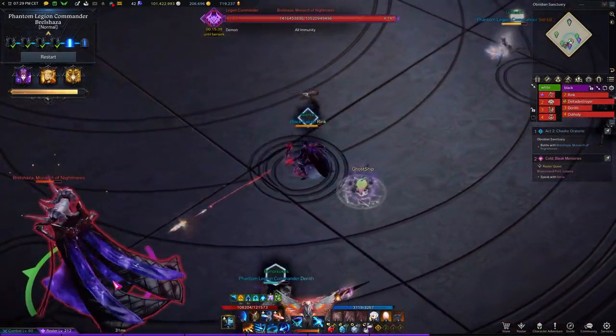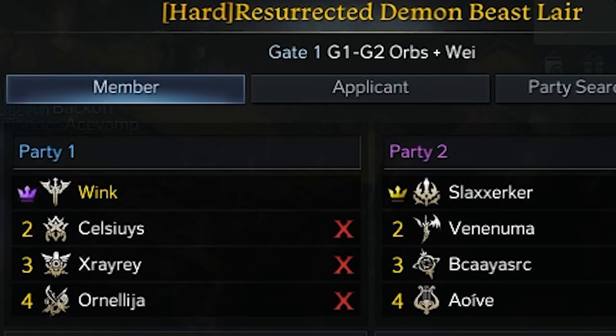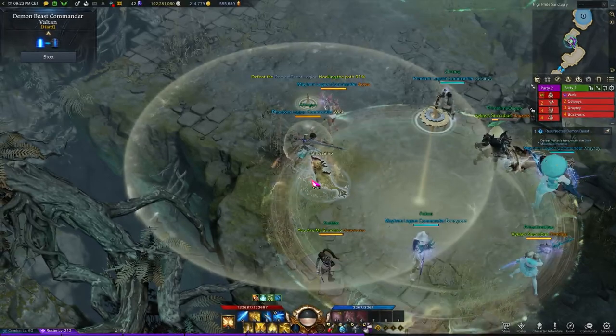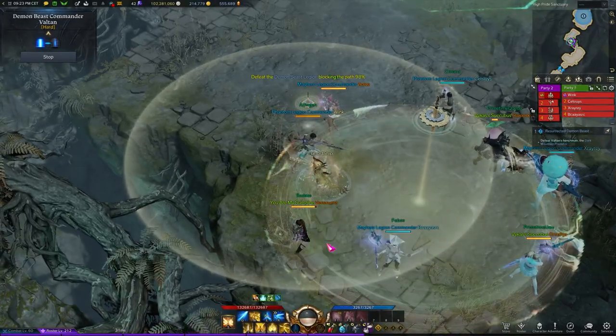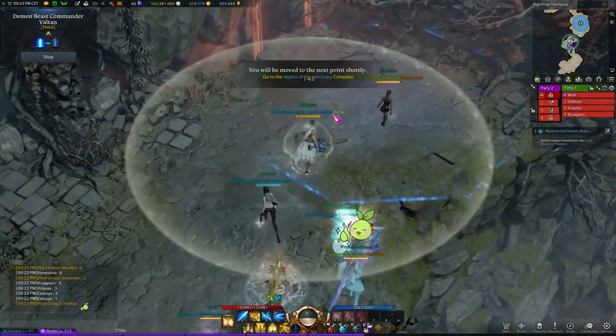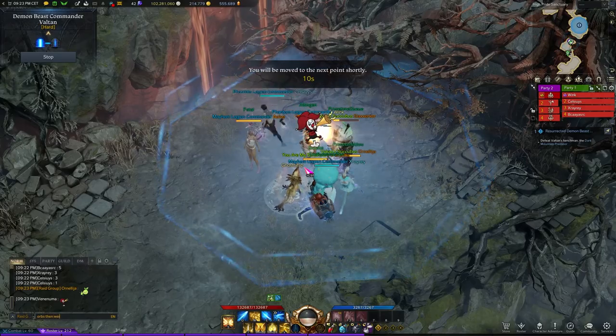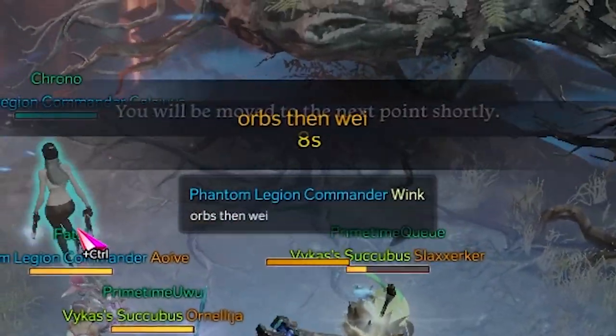Now let's start applying this into practice. First, create a raid for Valtan and the most important thing to write in the lobby title is which orb strat the raid is doing. You have the option of double way, orbs plus way, or double orbs. The most common strat is orbs plus way, which is also the safest and fastest for most people. Before gate 1, everyone will take positions in a circle and just send a message in chat reminding everyone that it's orbs plus way.